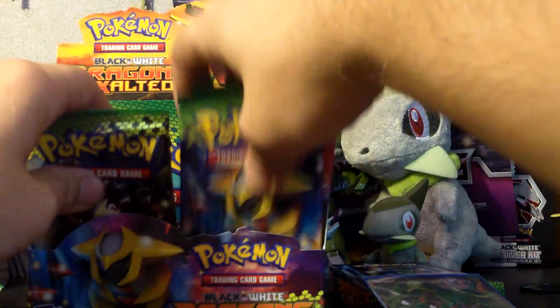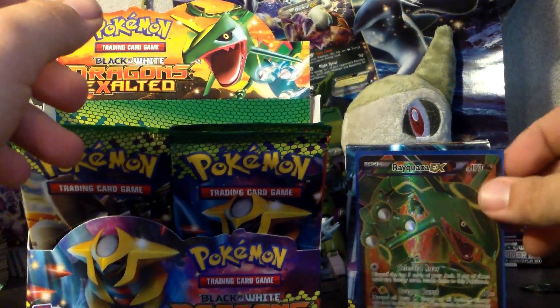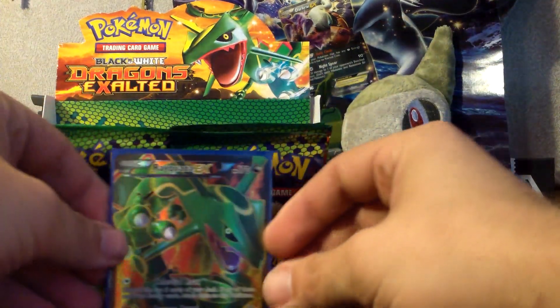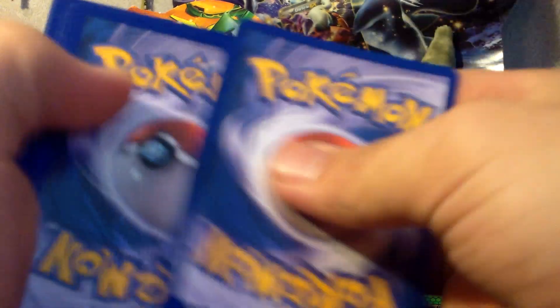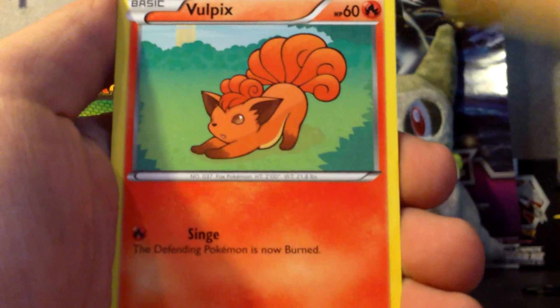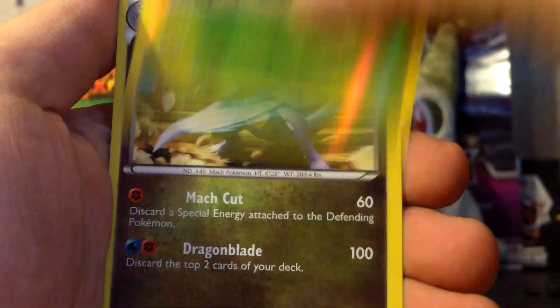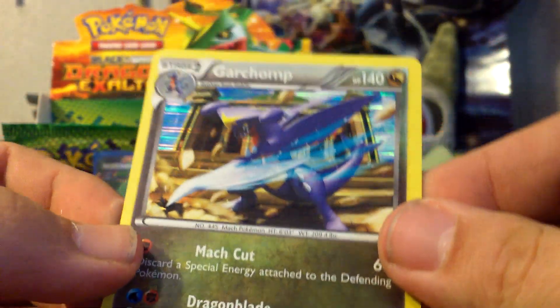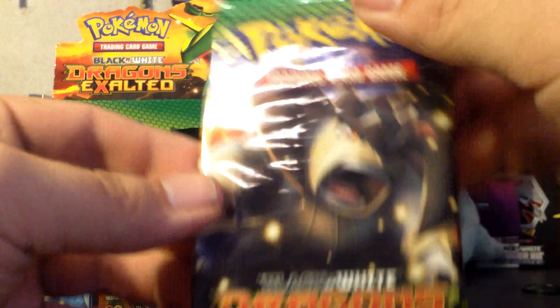I still got two more to go. The Rayquaza pack — I'll put him right there. So it's a Terrakion pack. The other Blend Energy, Wailmer, Gabite, Dino, Nosepass, Vulpix, Aeron, Tympole. My Reverse is a Yanma and my Rare is the Garchomp holo — oh yes! I was hoping I would get that and not just the Reverse.